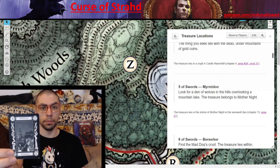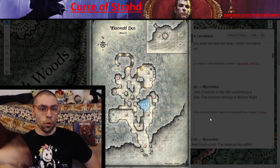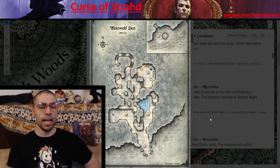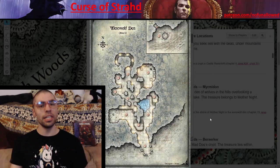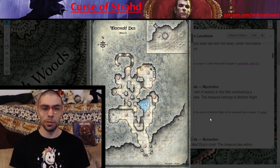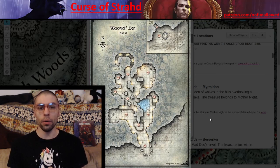Five of Swords — Myrmidon. 'Look for a den of wolves in the hills overlooking the mountain lake. The treasure belongs to Mother Night.' Your players will find the item in area 7 of the werewolf den. The text tells players the item belongs to Mother Night, and unfortunately when they arrive they'll see a pile of loot. If they do not heed that warning, they may take it — in which case a curse will befall them. That curse is crippling: if people cannot gain the benefit of a long rest at night, their daytime activities get interrupted by sleep. The werewolves took this from some adventurer long ago, and it now truly does belong to Mother Night.